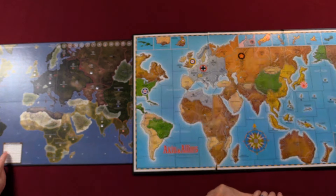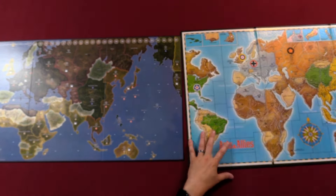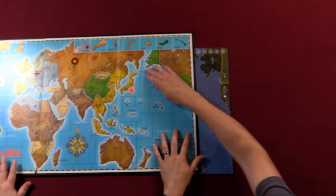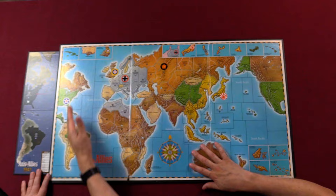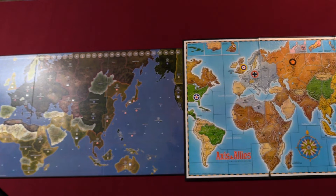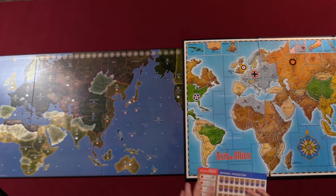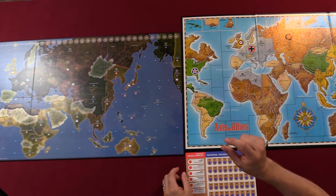The new version also has a mobilization zone, plus unit information for all unit types printed right on the board. Comparing North America on each board — they're fairly comparable, both slightly chopped at the edges. The new version features a production track across the top of the board, whereas the old version has a separate board for that. Which do you prefer — having the production track built into the main board or on a separate piece?